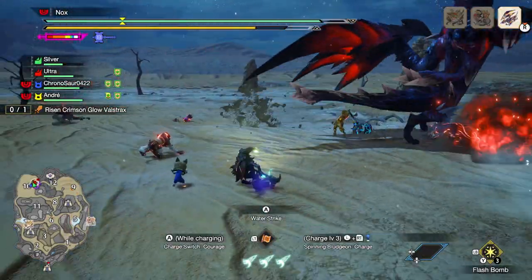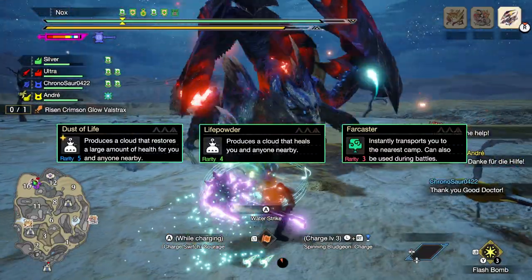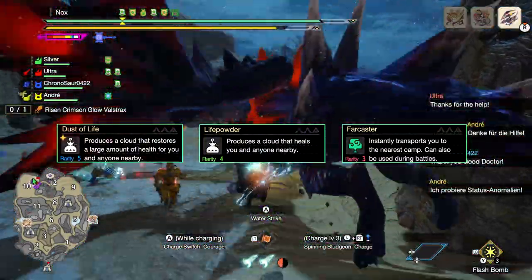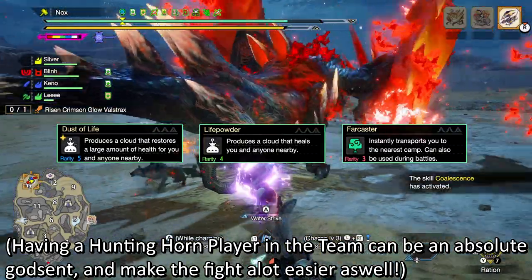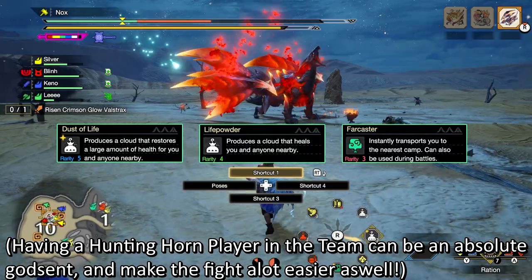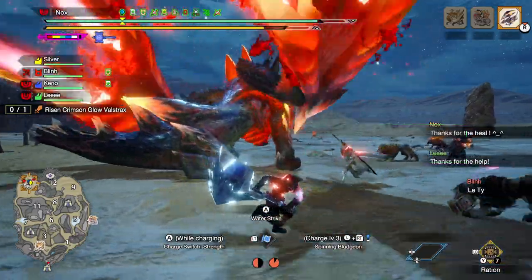Be generous with healing and Farcasters. There are no specific items that are necessary for the fight, but if you're in multiplayer make sure you bring Dust of Life and Life Powders, as well as materials to craft more. Being mindful of your teammates goes a long way in this fight. And if you're in trouble or need to restock, don't hesitate to use a Farcaster right away — it's better to jump back to camp for a few seconds than adding a potential faint to the list. The Wide Range skill is a great option as well to add some extra survivability to your team.